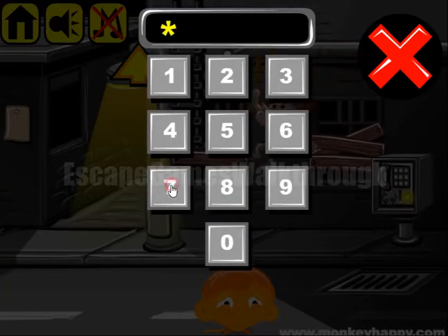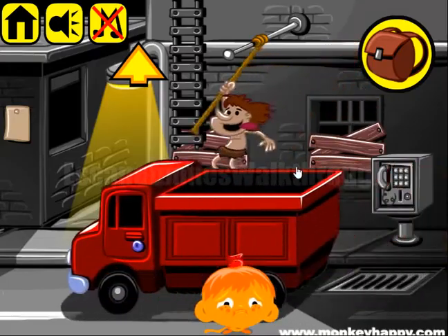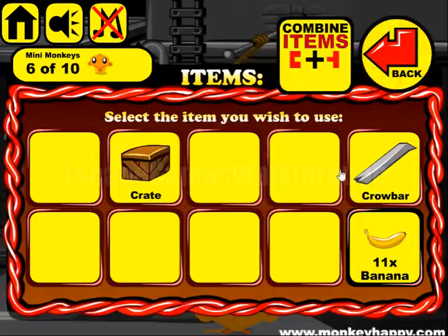So it's 7, 7, 7, 2, 2, and 6. Here's our rubbish collector. Let's open the cabin to get the crowbar.